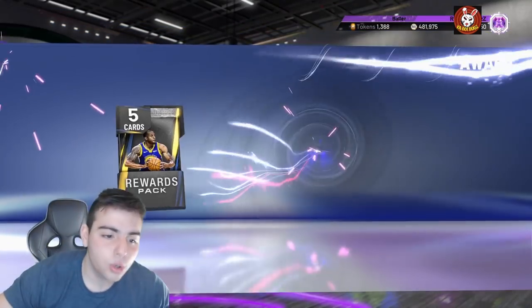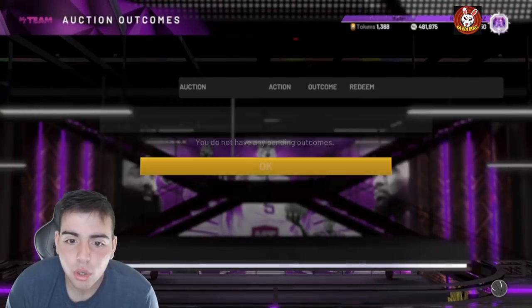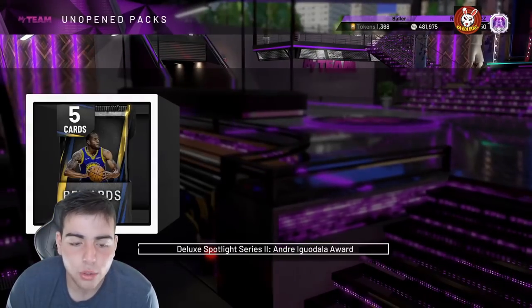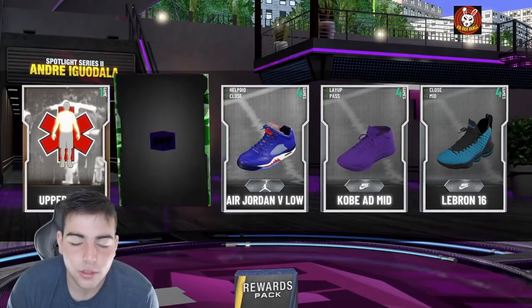What's good YouTube, it's your boy Bugs back on another NBA 2K20 My Team video. Today we got two new locker codes for you guys, and honestly they're really good. If you do sign in today, you get this free Andre Iguodala reward pack. Realistically you're going to get nothing — as you can see, I get an emerald.